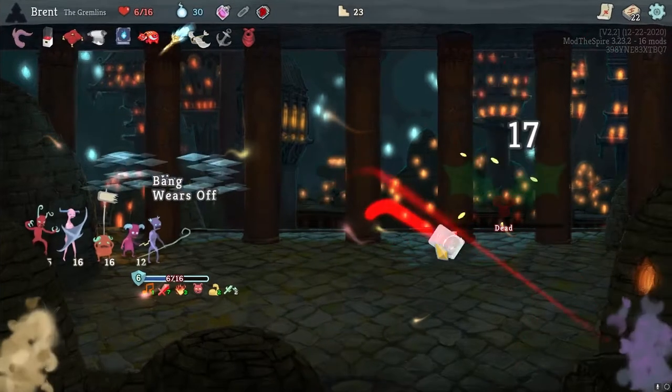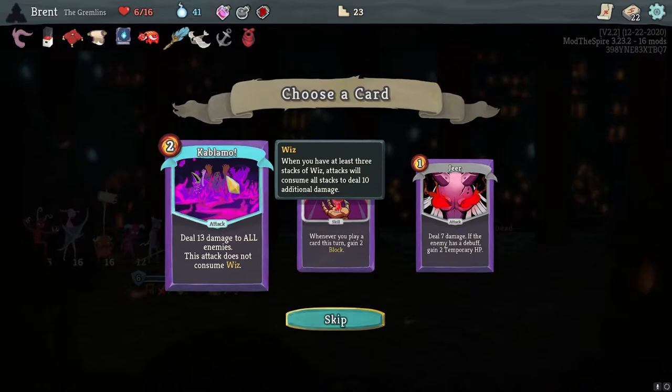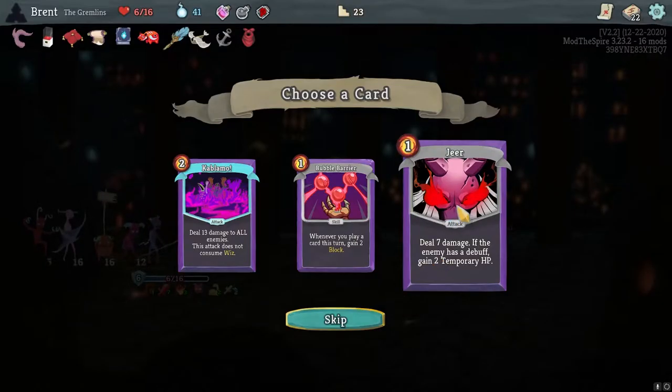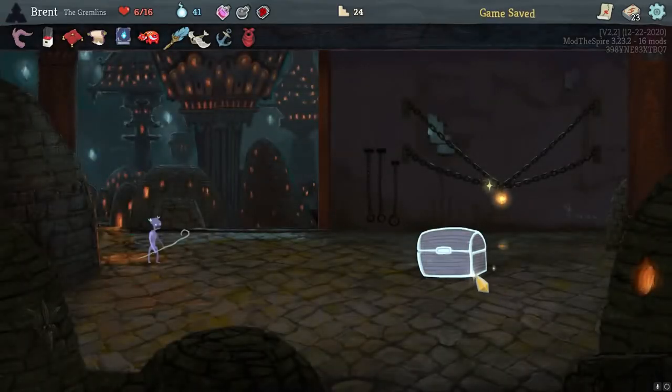I'm going to play it all. I thought somewhere that would work out, but it in fact does not consume Wiz. I don't think so. Feed debuff - no, we'll just do a Bubble Barrier.